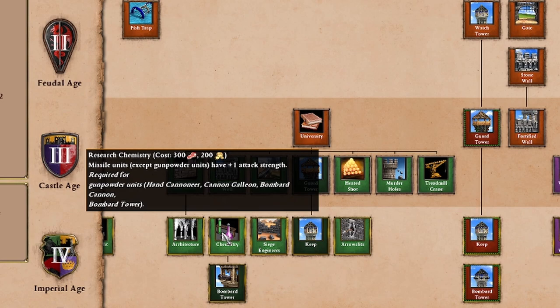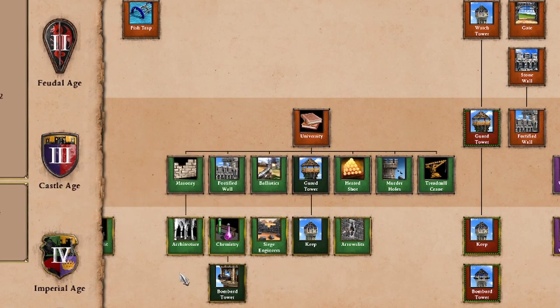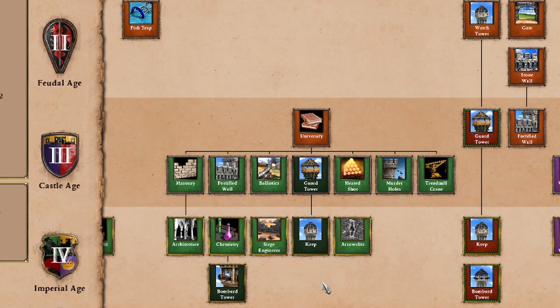Where we do see quite a big difference is that chemistry can actually unlock certain types of units and even a particular type of building. Once you get chemistry, for some civilizations it will unlock hand cannoneers, cannon galleons, bombard cannons, and bombard towers. This is very crucial because now you have a whole new range of options with which you can try to defeat your enemy. We're going to judge chemistry based more on the fact of what kinds of units it helps unlock — do you have access to all of them, or just a small subset?